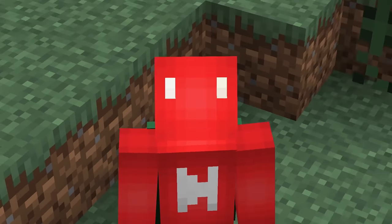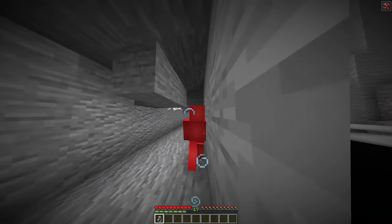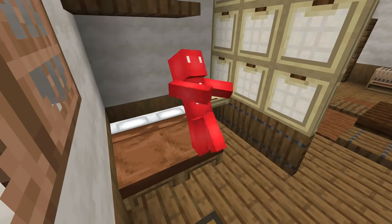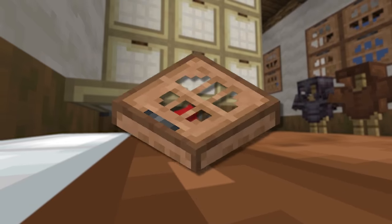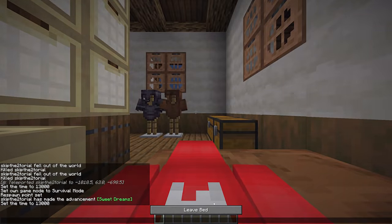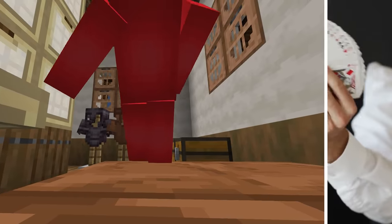Number twelve: Minecraft has had the ability to see yourself in third person for a long time. And while that F5 functionality is nice, it's not exactly comprehensive — meaning certain angles are still off limits. But we might have a way to fix that. For whatever reason, if you want to see yourself fall into bed, all we need is a trapdoor to make it happen. If we crawl into this and then fall asleep, we can see the player's body collapse into the bed like so — which almost looks like an intentional animation, even if it's just an illusion.